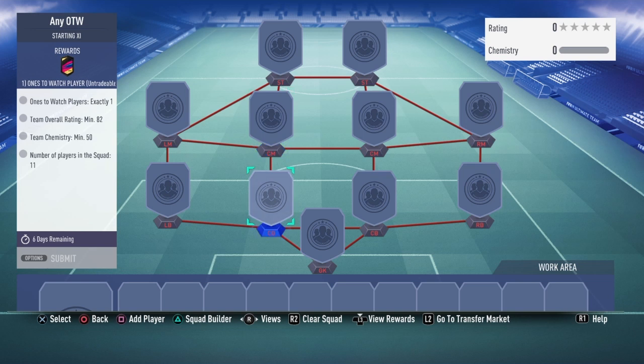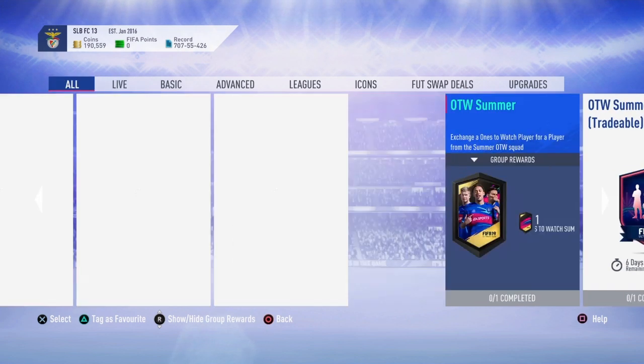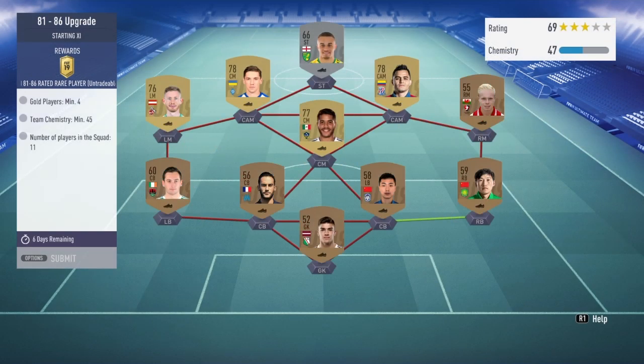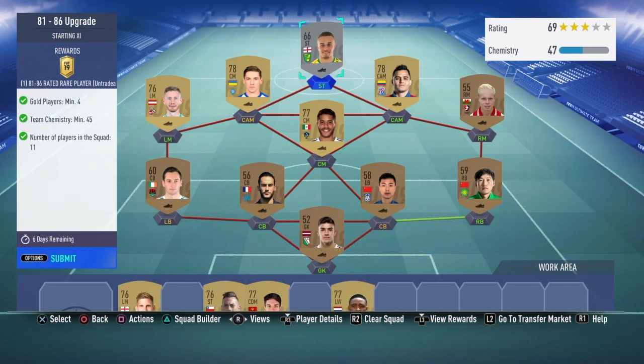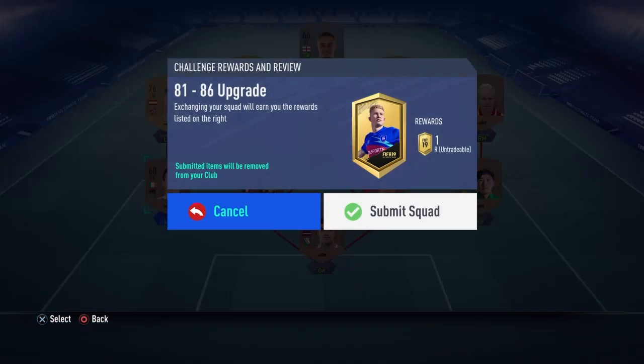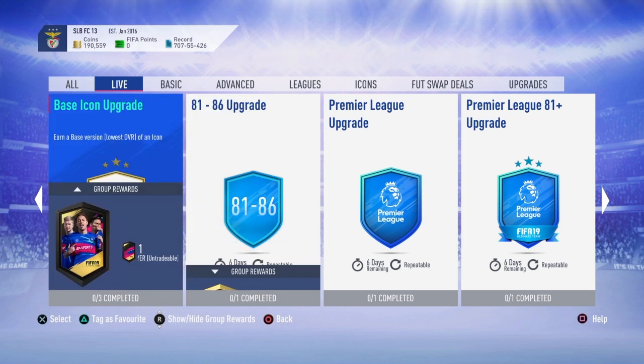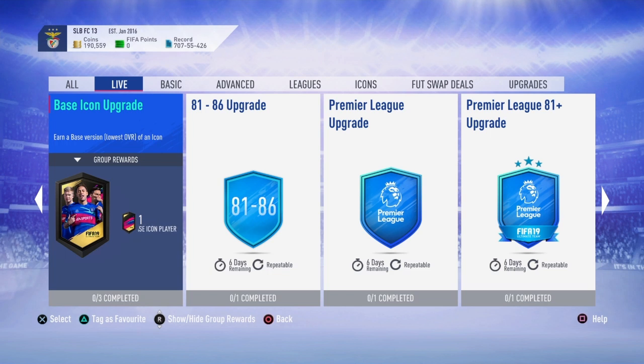82 rated players are cheap, though prices are going up so you should try to snipe them now. First, get a ones to watch — if you have a bad one, put it in. Get an 82 rated squad. You can do the 81 to 86 SBC — all you need is four non-rares and the rest can be bronzes or silvers. Submit it and see what you get: 81 or 82 goes into any ones to watch.